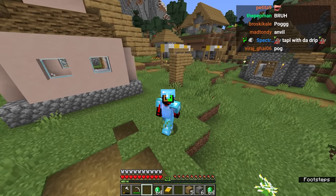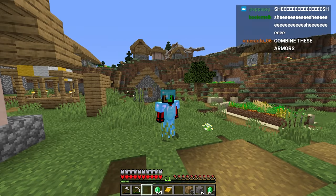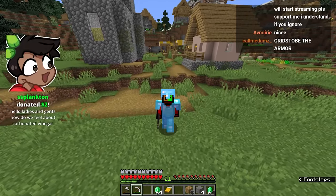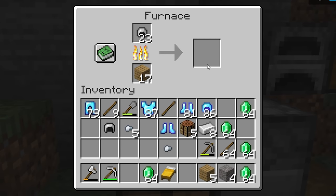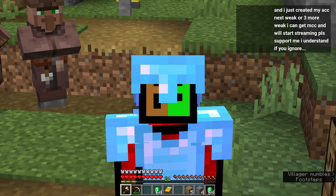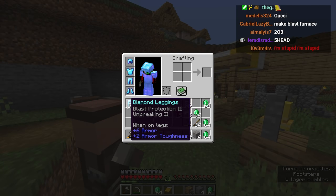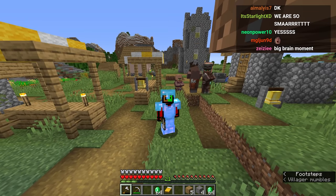I still want to get trades from the librarian and the weaponsmith. My Twitch chat just said something — five head, absolutely five head, 400 IQ play. We could trade for these iron chest plates and helmets, smelt them in order to get iron nuggets, and if we get just enough iron nuggets it would allow us to get an anvil. With an anvil, we could combine our materials — chest plates, helmets, and boots — to get higher level protection on our armor.